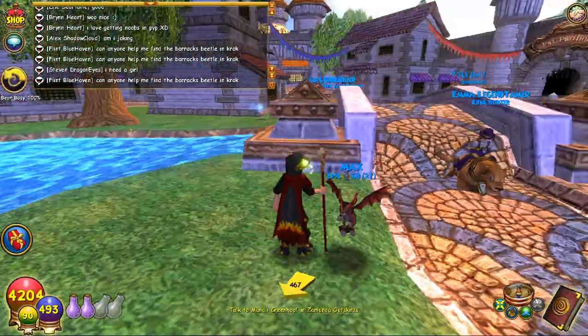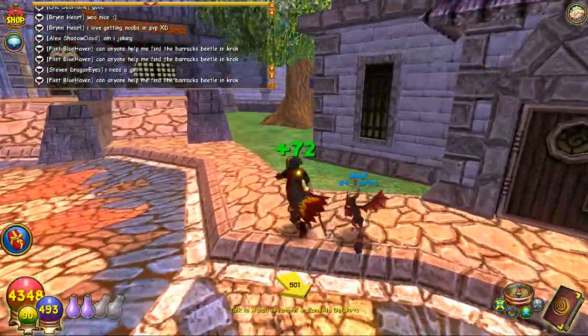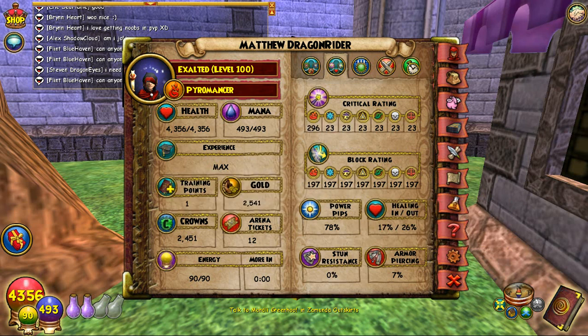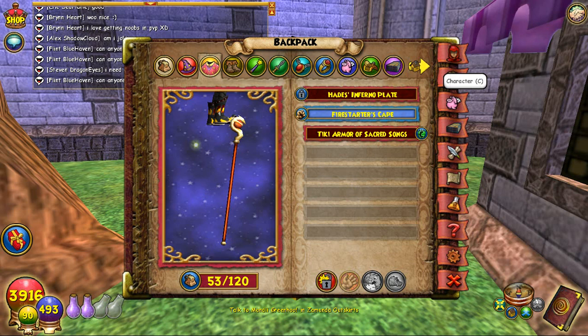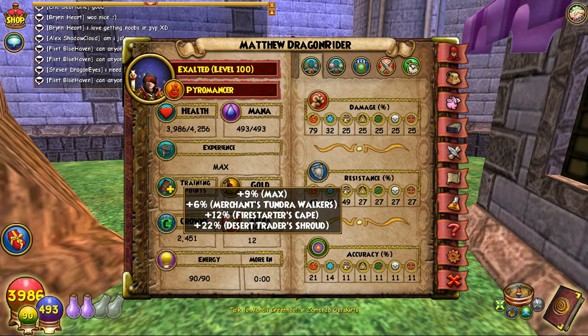Crafting the Desert Trader's Shroud — one of the best pieces of gear at level 100, I have to say. Especially good for PvP. If you go into a fight with Storm, you've got that 49 resist. That's very helpful. Just 49 resist. This is good because Fire is pretty OP, and this is good because Storm is really OP.